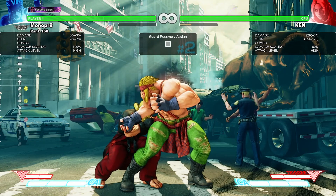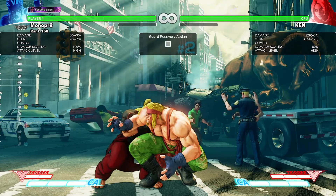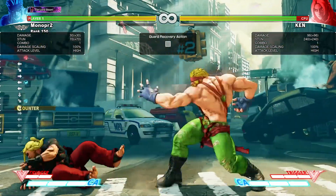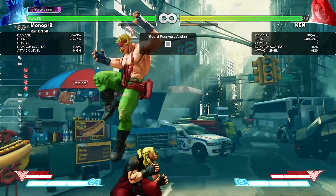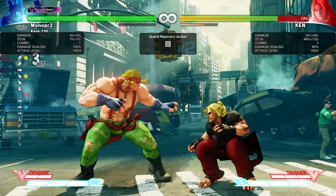Another good frame trap he has is Crouching Jab set up for trade into Low Slash Elbow. As you can see, we traded. Same thing happens — I'm not in range to hit him, but if I walk a bit, I catch him.